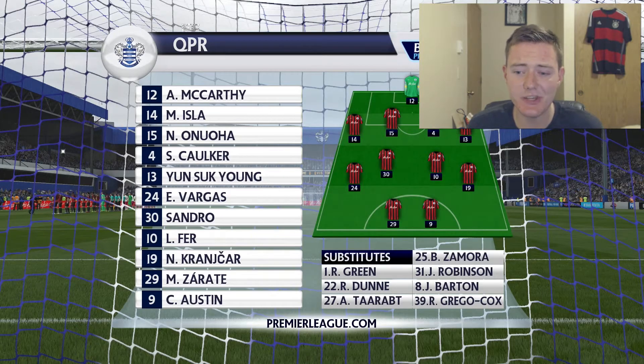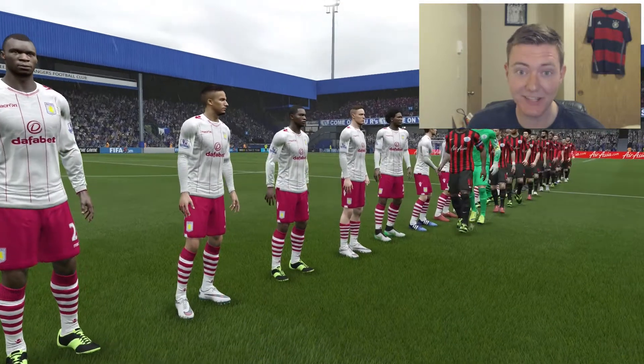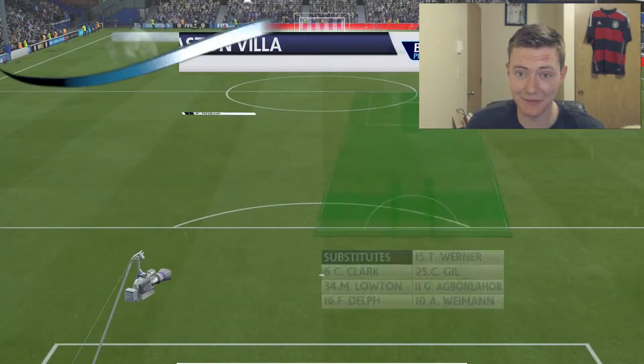For our next match against QPR, here's their lineup: McCarthy, Isla, Onuoha, Kranjcar, Yun, Young, Vargas, Sandro, Leroy Fer, Kranjcar, Hoilett, Zamora and Charlie Austin - pretty good lineup to be fair for where they're sitting in the table. They're on the lower edge of the table and here's the lineup we have for this match - we're bringing things back to our regular starting lineup.